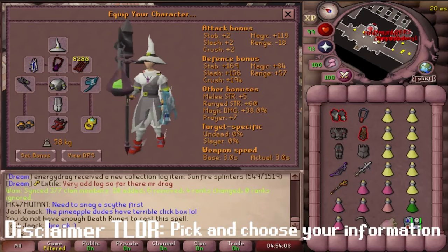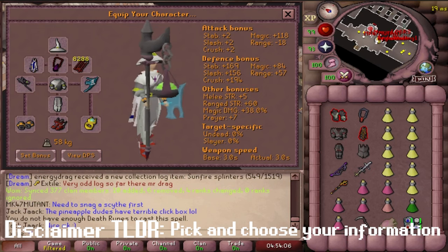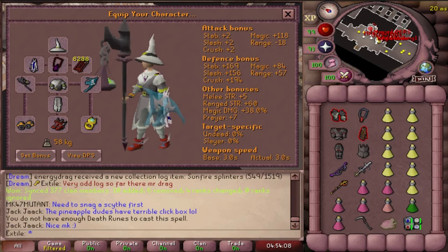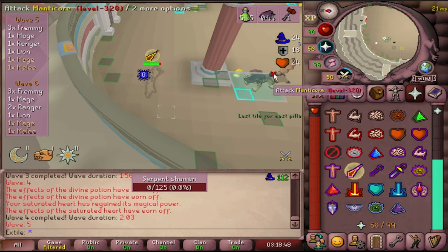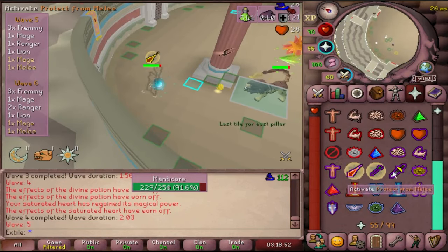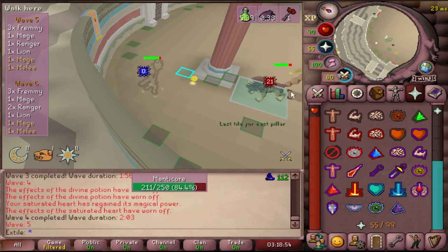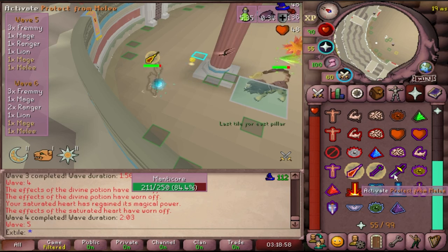I use Torva, Ancestral, an Elysian, an Eldritch, and a lot of other things in this video. I understand that most players don't have this kind of budget, and that doesn't mean that the content is inaccessible for everybody, but you'll have to take this information and apply it to what you have and what you are capable of. This is just what I do, and that doesn't necessarily mean I think it's correct either, but it is how I got my couple quivers so far.